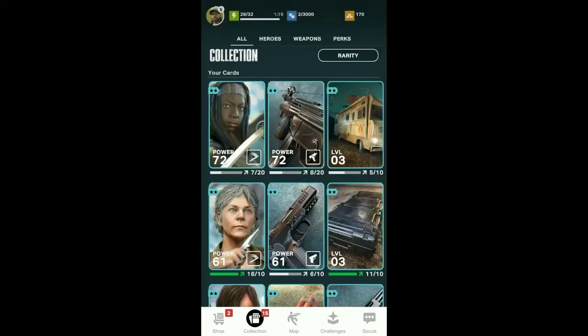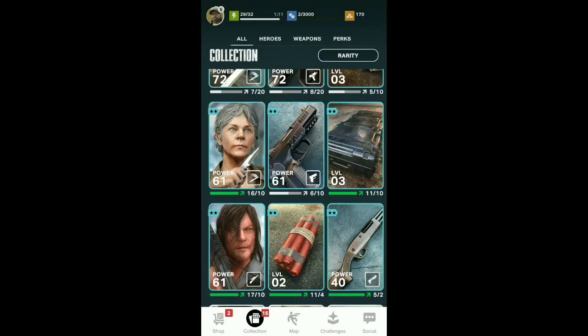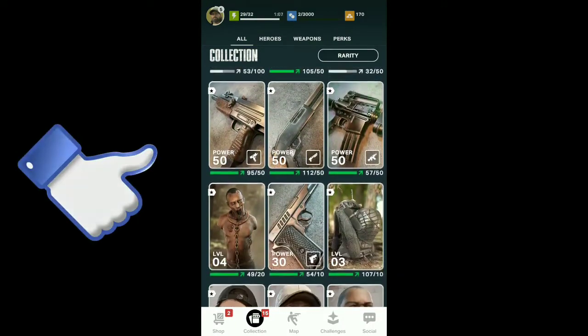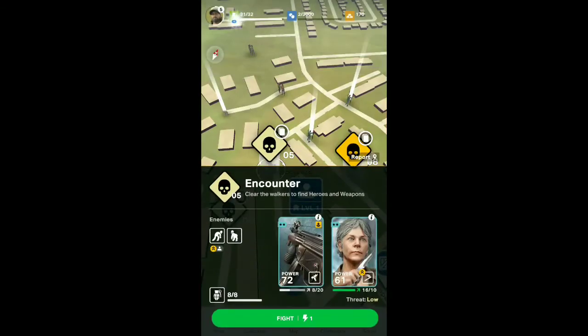Here's your menu. You've got your characters, your guns, and your utilities. Here's a weapon case. You upgrade these as you collect more cards. I've focused on Michonne because, well, yeah. On the map you'll also find little crates — they've got stuff in them, so pick those up.